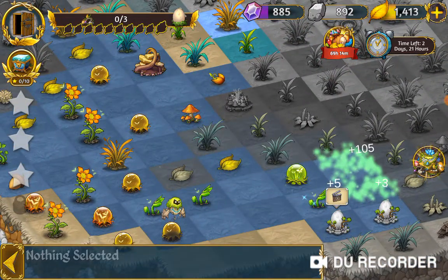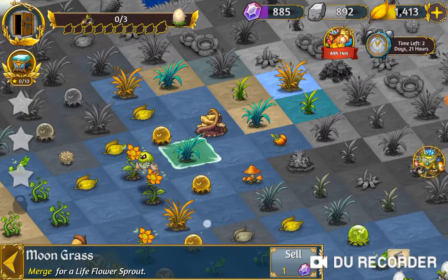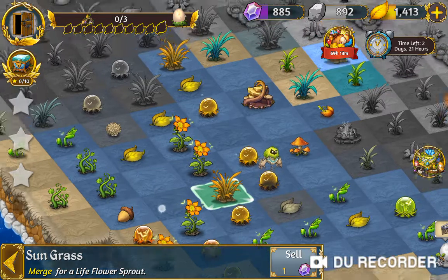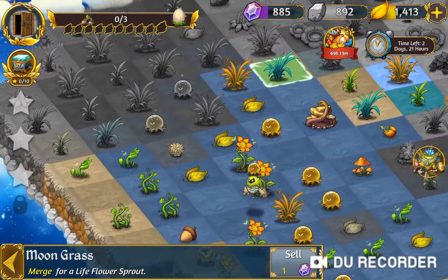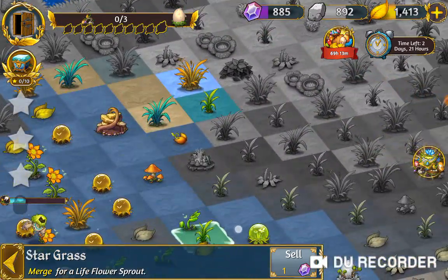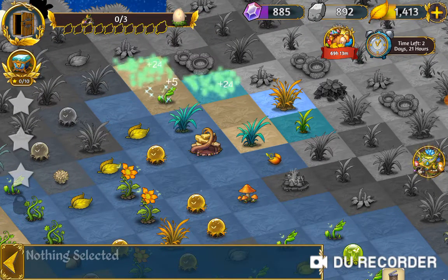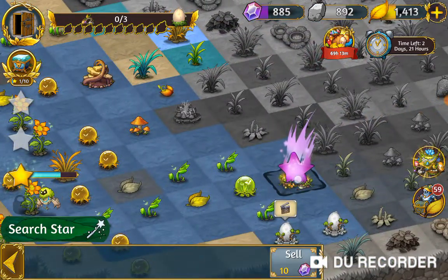We've got mergers here - do mergers. We've only got star grass, because this is the sun grass, this is the moon grass, and we have the star grass - very pretty names. I do have a slight cold so I do apologise for the sniffing. We can make a three merge with that, and another three merge with that, and we healed 45 pieces of lavender. Awesome.